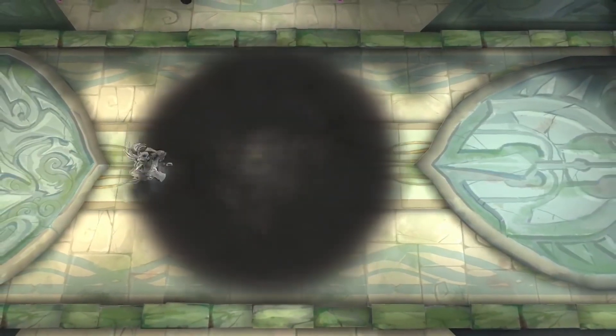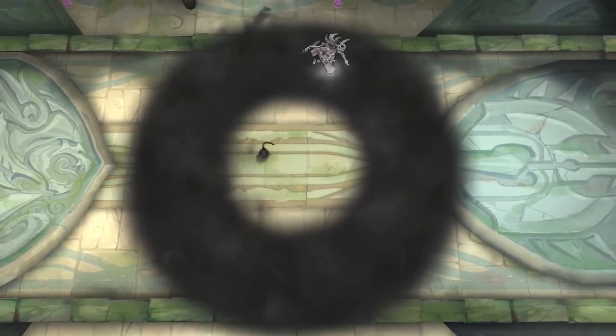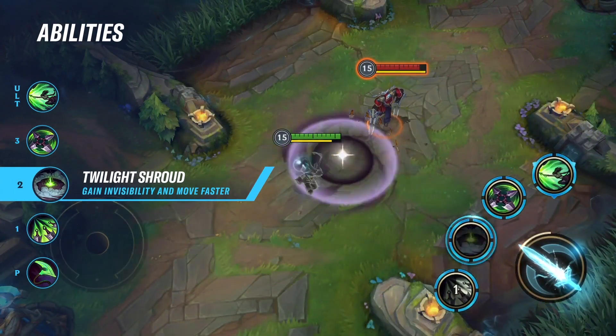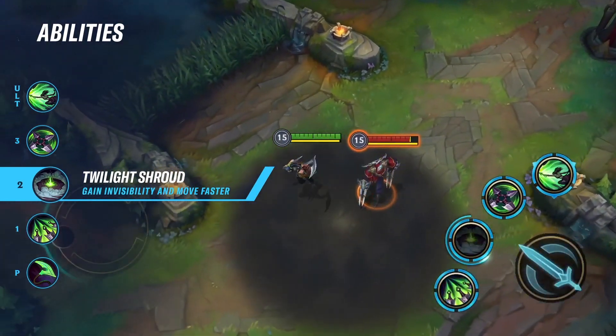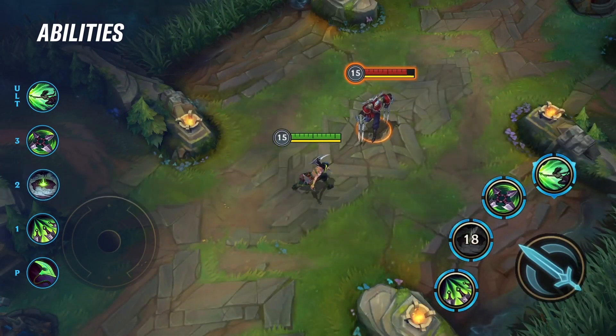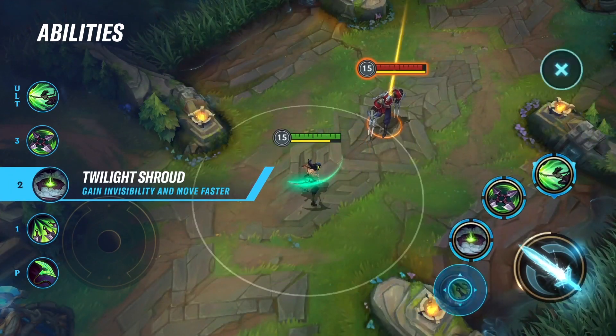Akali's W is Twilight Shroud. Akali drops a smoke bomb which slowly spreads over a ring-shaped area. While on the smoke, Akali has increased movement speed and is obscured. Obscured is different than just invisibility — though her position can be revealed, Akali cannot be directly targeted by her enemy.